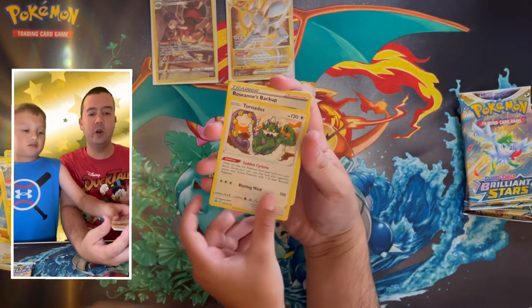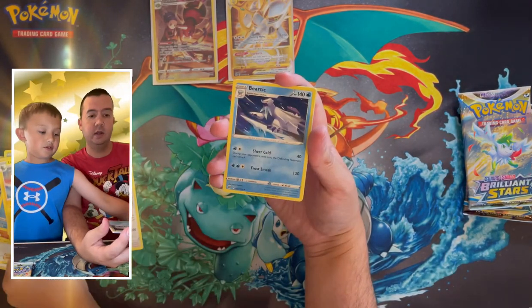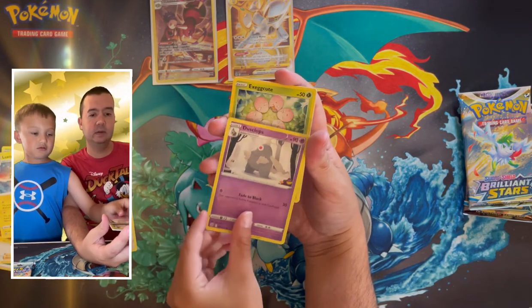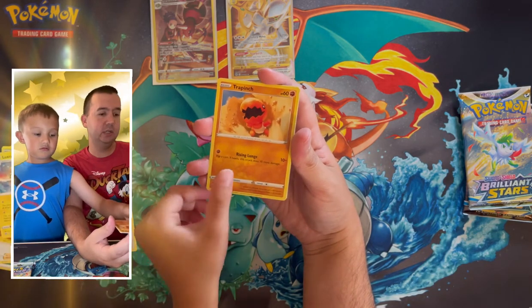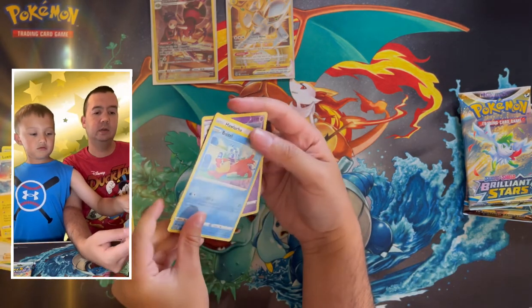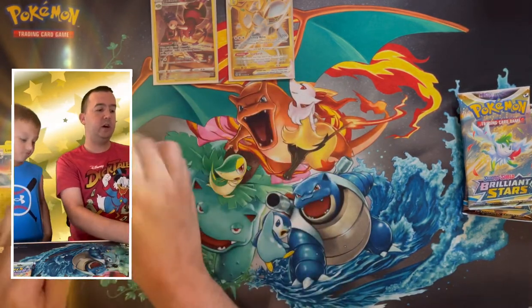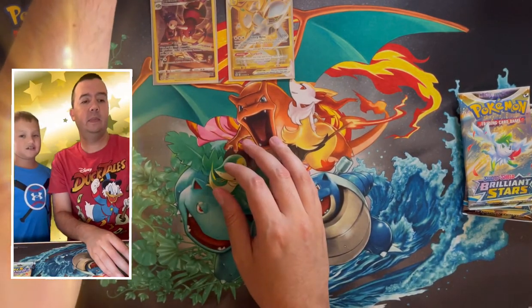Maybe we'll get another character card — maybe a Barraskewda. Dustox, Golett, Exeggcute, Trapinch, Gible, Weavile, Hawlucha, and reverse holo Claydol. That Claydol was supposed to be a hit — oh yeah. All right, two packs to go: Shaymin and Charizard.